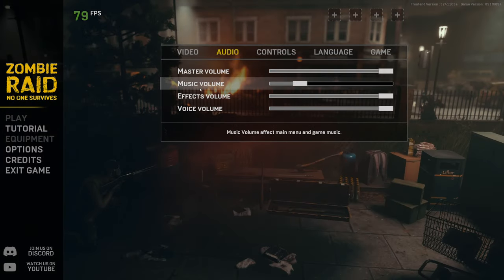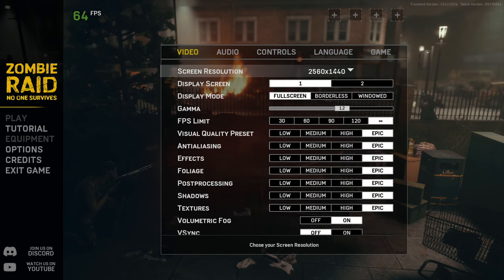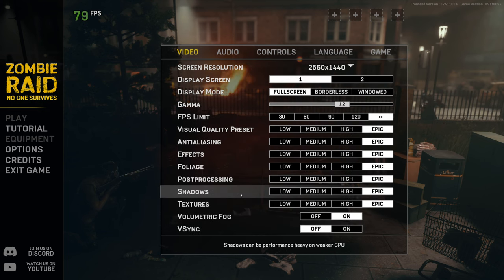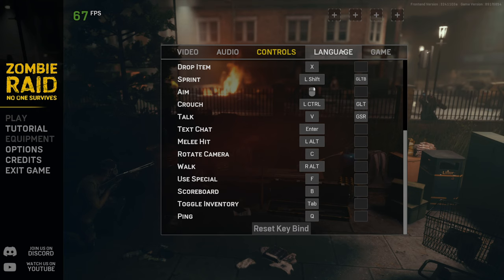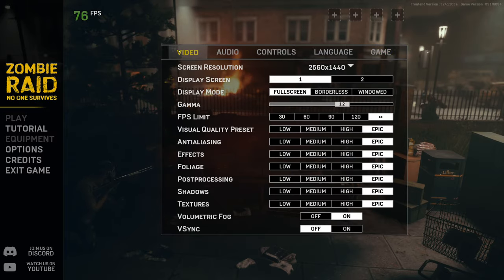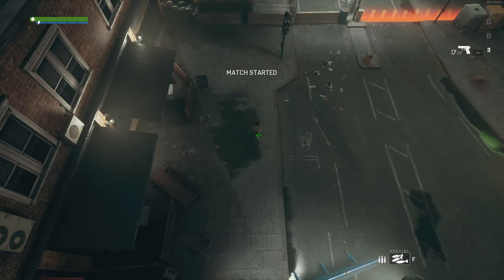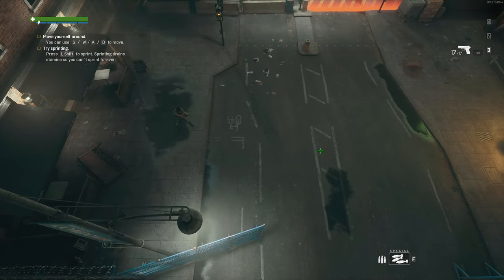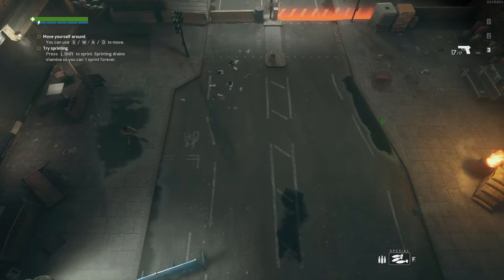I did go into the settings a little bit. I turned the music down because it was, well, it was ridiculous. Video is 1440p, everything's on Epic. And that's it, that's all we have. You got your basic control stuff, language. Also, if you're new to the channel, welcome. Welcome to the show. Alright, let's get started.